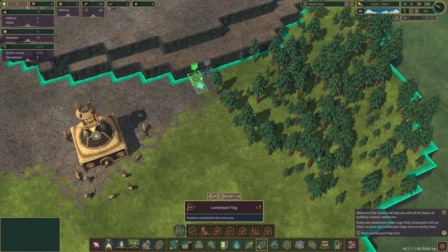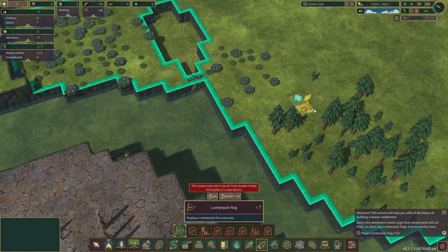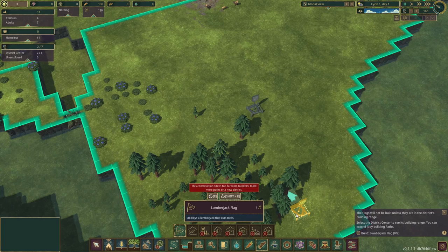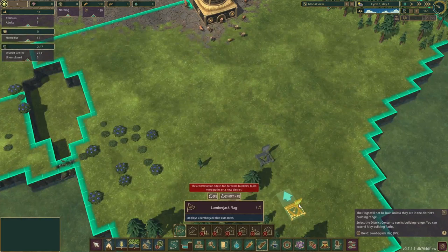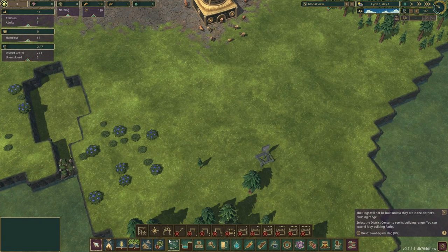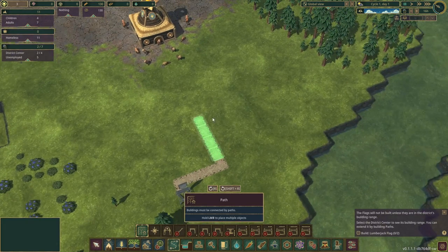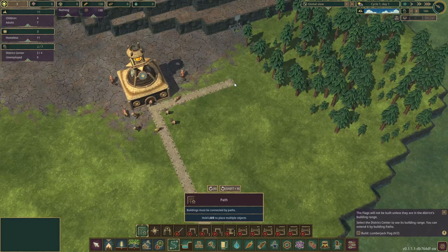Let's go ahead and build two lumberjack flags. That's going to be our first location, and the second location we'll put right here. We will also need to build paths to these, otherwise the beavers won't really know what they're doing. Let's go ahead and extend the path.